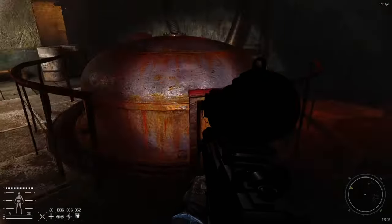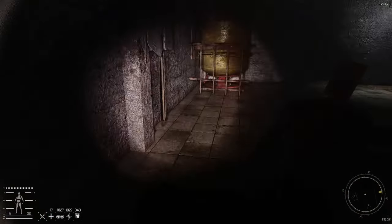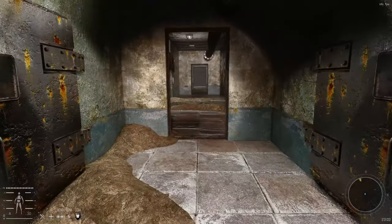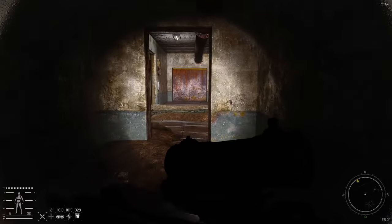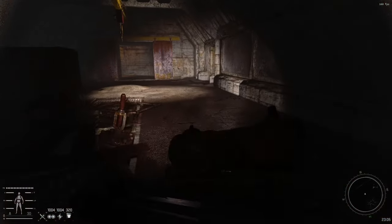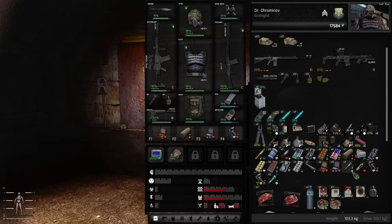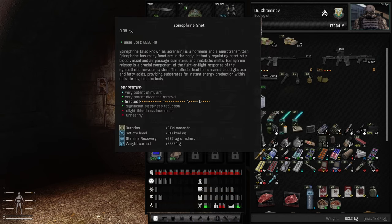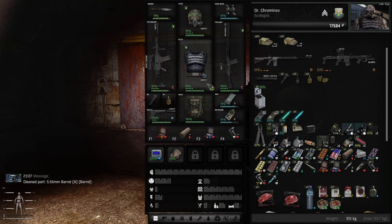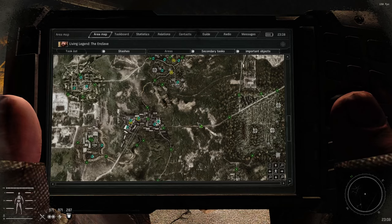That was it for the loot. The other annoying part about the Brain Scorcher is that sometimes by the time you finish, enemies upstairs begin to respawn, so you might have to fight your way out of Radar as well. It's a good idea to redo your morphine and epinephrine when coming out of the Brain Scorcher, and if you have the materials fix your armor and weapons, because you might have another fight waiting upstairs. That was the Brain Scorcher. I hope this guide really does help you out.